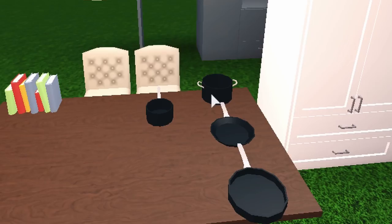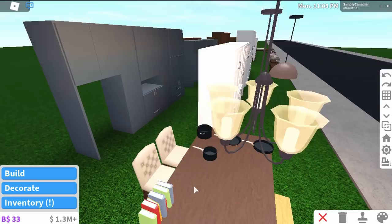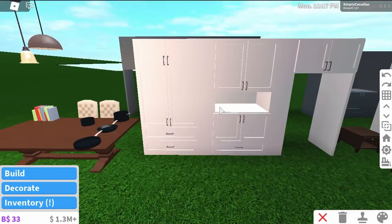Next off, we have more kitchen decorations - pots and pans. We also have books and new dining room chairs, and a dining room table. This update pushed a lot of traditional furniture, which is really cool. More of those are over here, but first I want to showcase these.